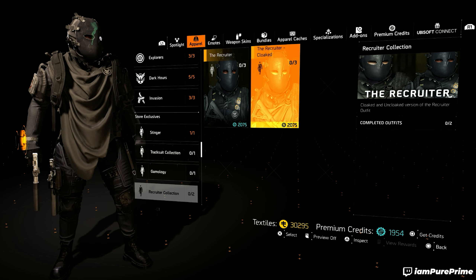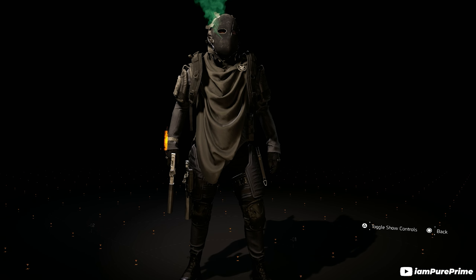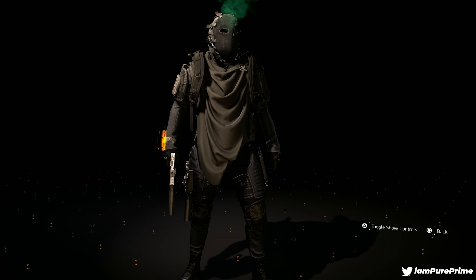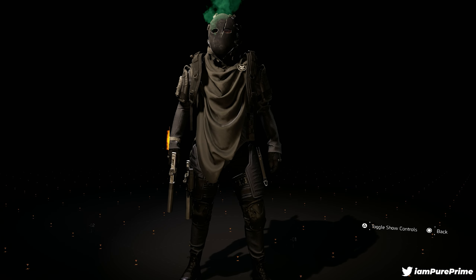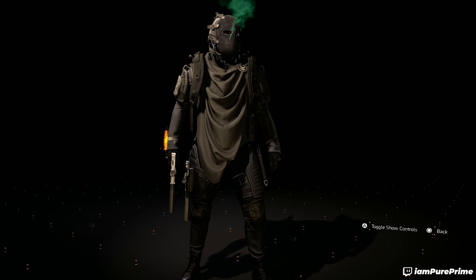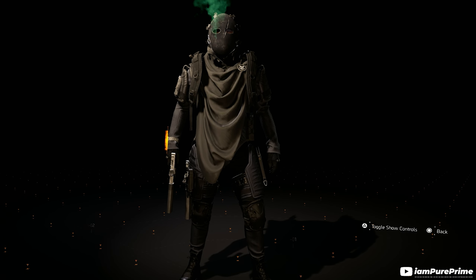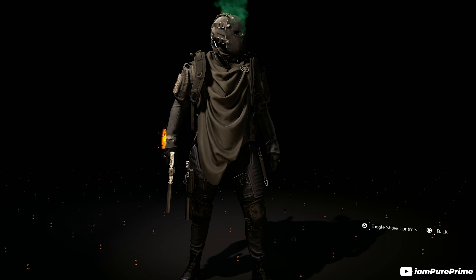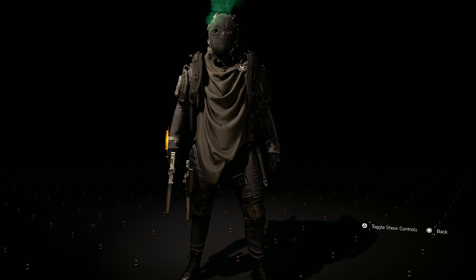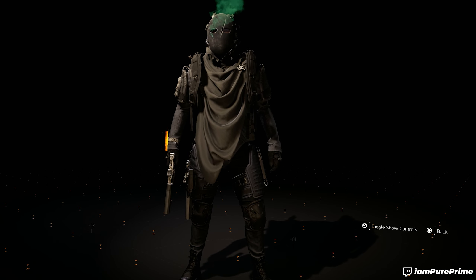In my humble opinion, I would just go for the Cloaked Recruiter outfit — that's the one with the cape. Let's zoom in a little bit: this is a beautiful-looking skin. This is how you can get the recruiter outfit right now. It is limited time, so it will only be here for about two weeks. This has been a quick and easy video to showcase the two recruiter outfits and how to pick them up at the store.